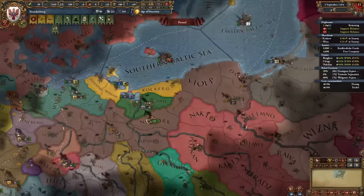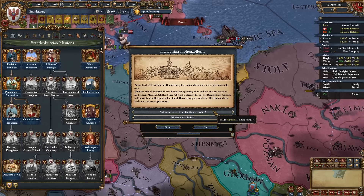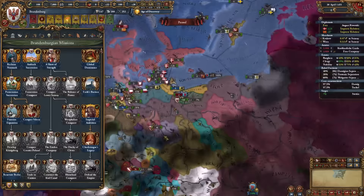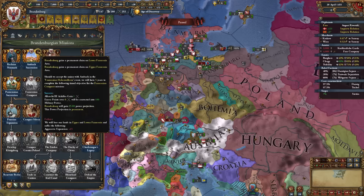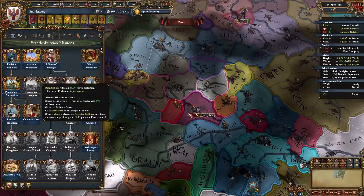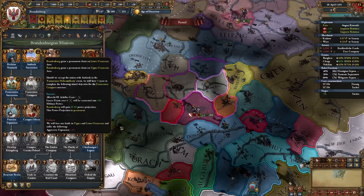Denmark is immediately friendly, so I'll risk it and take Denmark as an ally. Our ruler finally died while leading armies — we lost two stability — but we make Ansbach a junior partner, completing that mission and getting permanent claims. We also now have a timed event: five years to complete the Franconian Conquest, requiring us to own six specific provinces. Completing it gives our ruler +1 mil and permanent power projection.